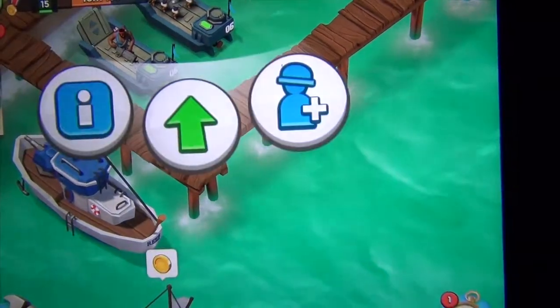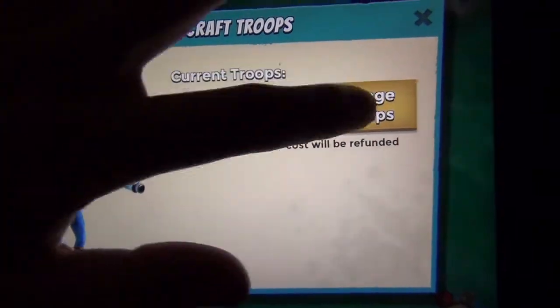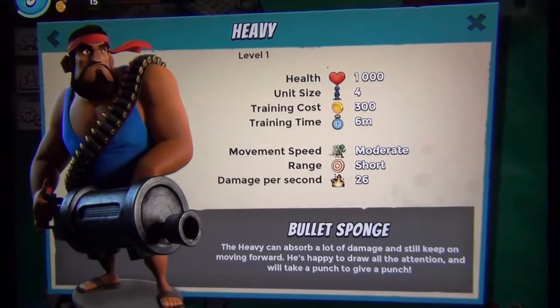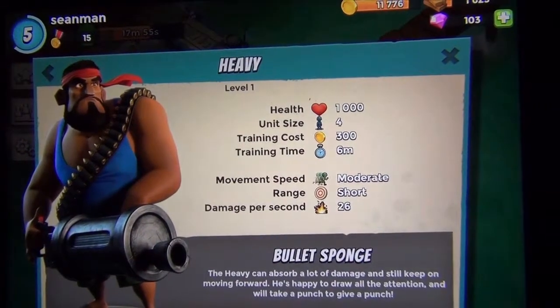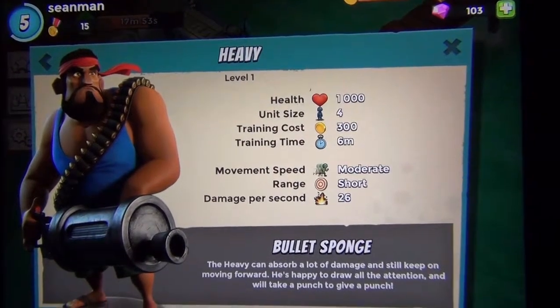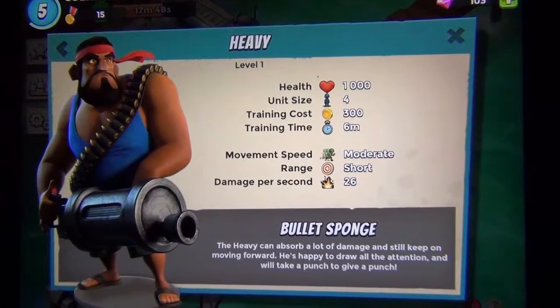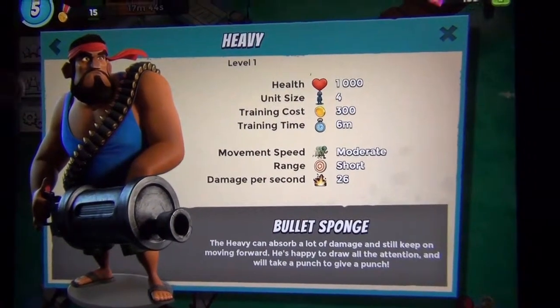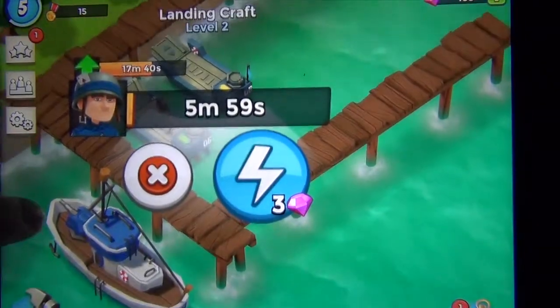In the process of upgrading the headquarters to level three I've got an option to use a new army unit called Heavy. He's got a thousand health and his unit size is four. His training cost is 300 and basically he can absorb a lot of damage and keep moving forward, drawing attention and being the one that gets attacked.